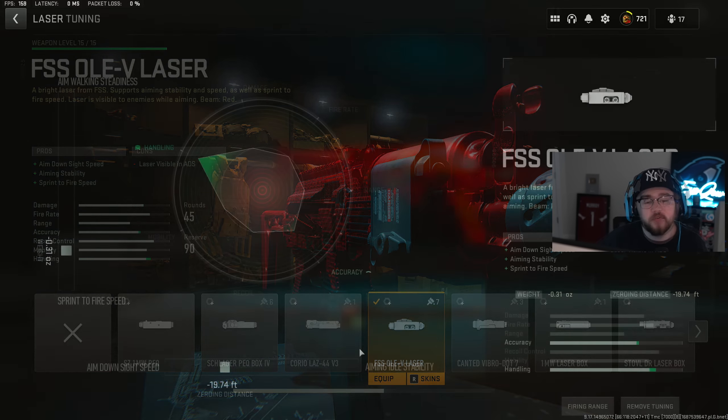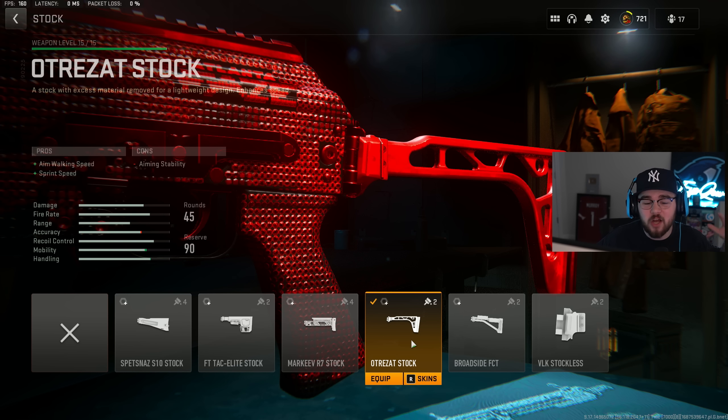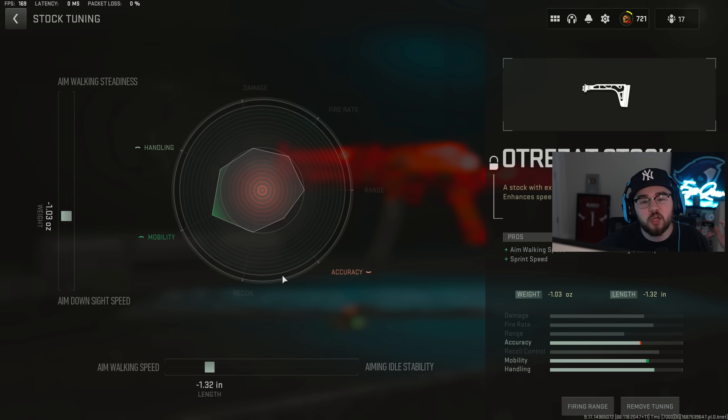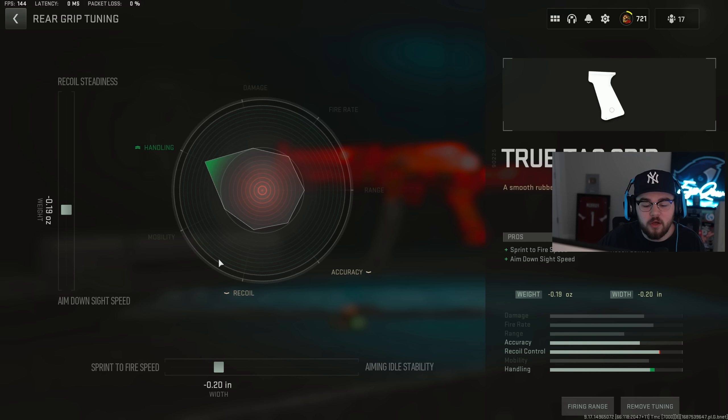Laser tuning: negative 0.31 for sprint-to-fire speed and negative 19.74 feet for ADS speed. I have the Ultras stock giving aim walking speed and sprint speed, making you absolutely glide around the map. Stock tuning: negative 1.03 for ADS speed and negative 1.32 for aim walking speed. Mixing in perfectly is the True-Tac grip for the rear grip, giving ADS speed and sprint-to-fire speed, making the Vasnm even snappier.